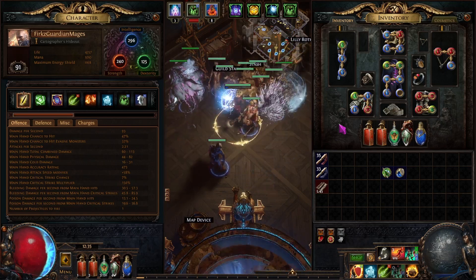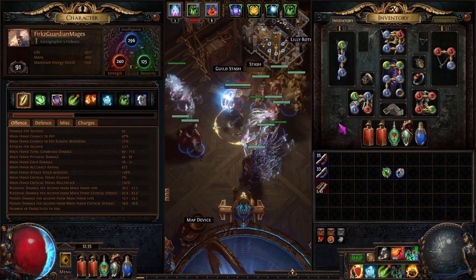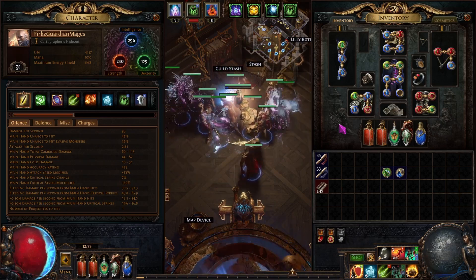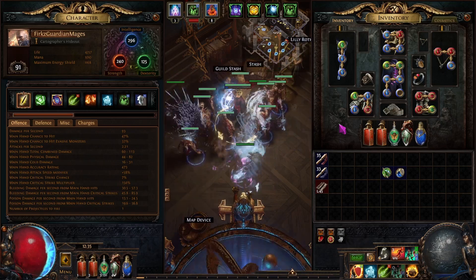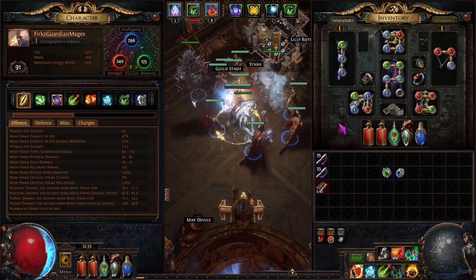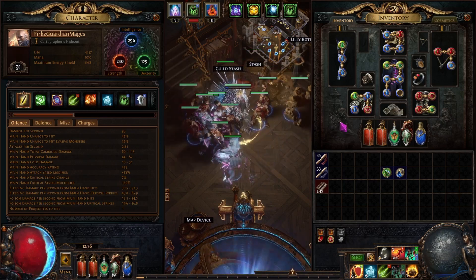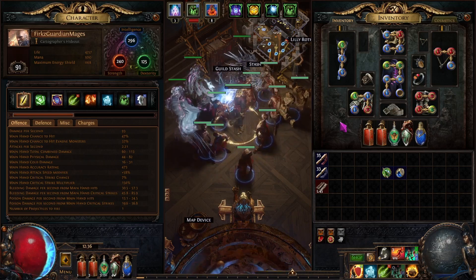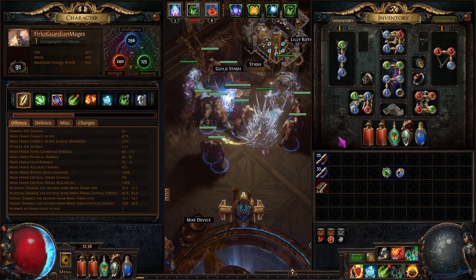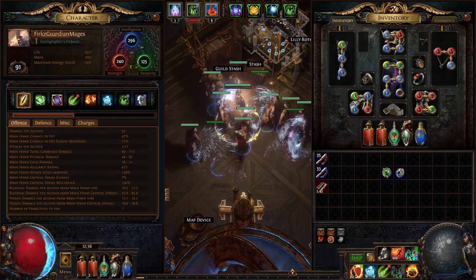As mentioned in the intro, this build is absolutely insane for the league mechanic — probably one of the best for it. We're going to be pushing some high tiers and see what the rewards are. So far I haven't gotten anything crazy, but it seems to scale infinitely so hopefully the really high end gets really rewarding. There are some tattoos I'm super interested in getting, and I'll be sure to update on those. Other than that, I'm super happy with the build so far. If you have any questions leave them below, and as always I'll get you next time — bye!